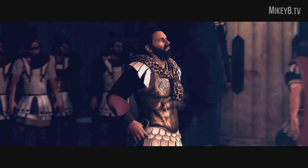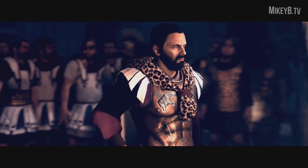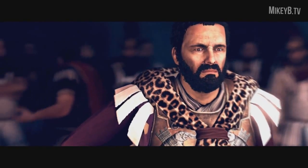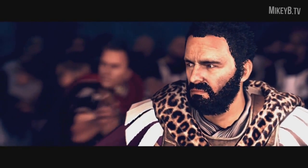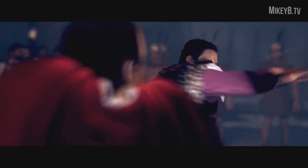Carthage and Rome also have access to brand new diplomacy-focused technology, which we'll be able to have a look at when the game comes out. The DLC also adds brand new historical battles such as the Battle of Cannae and the Battle of Zama, both of which were pivotal battles in the Second Punic War.